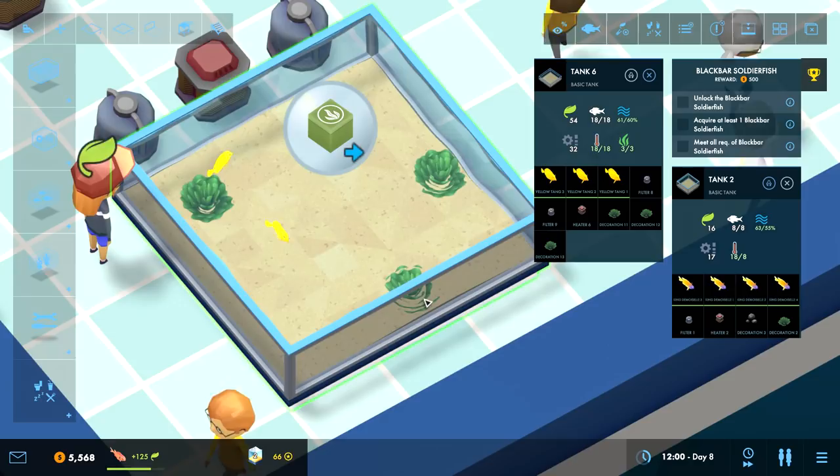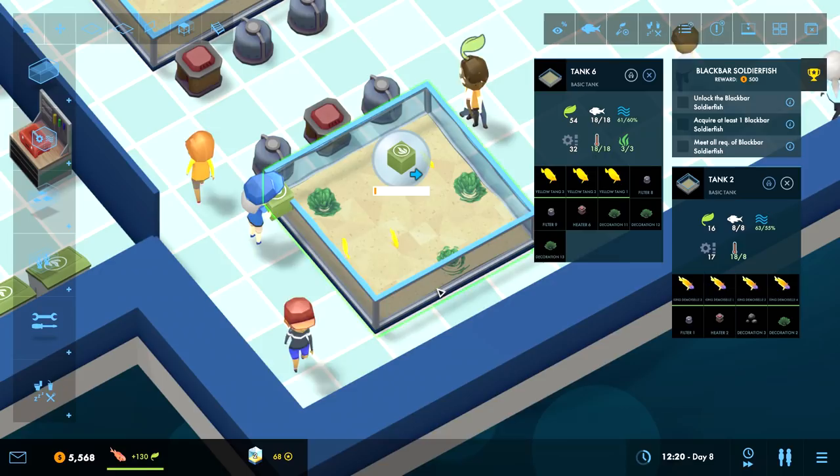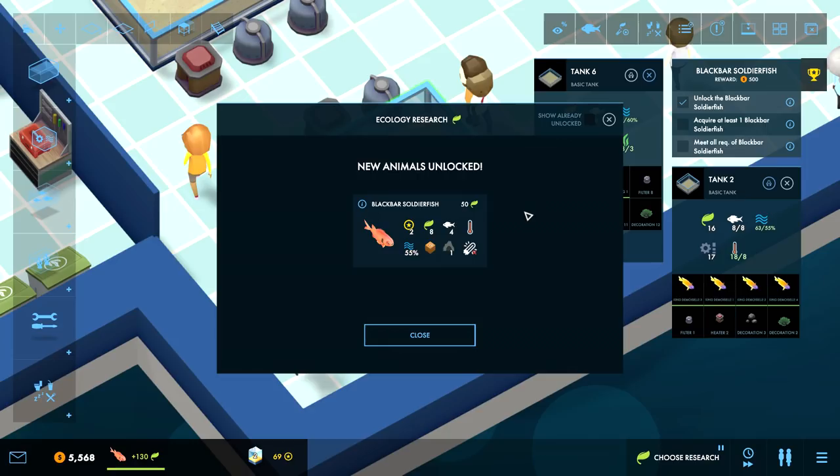Just throwing money away. You better get that food over there before they die - you better hustle. New animals unlocked - it's a Black Bar Soldier Fish. Size of four. Dislikes lights - cannot be housed in a tank with tank lights attached. I have tank lights.